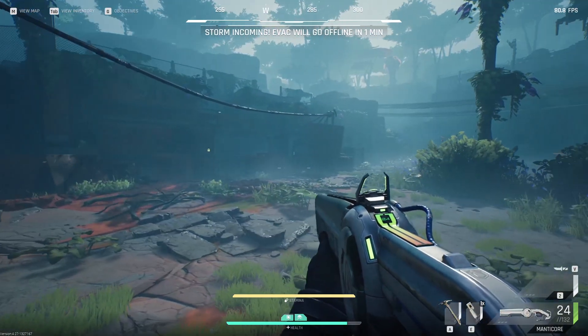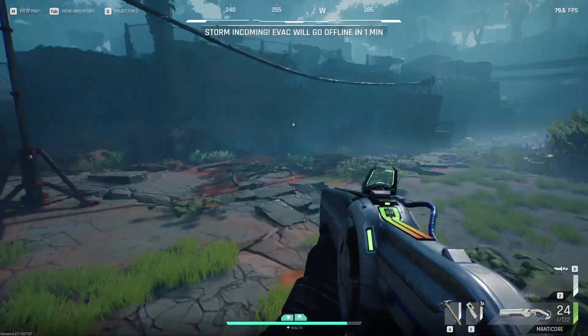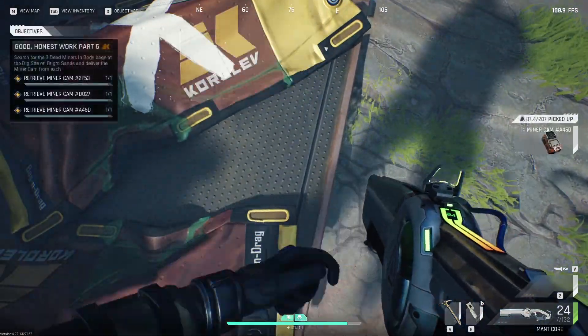And then we have the third one — it's in the middle of the DIG site. You have the big building over there, and it's here on the right side with the big containers. The bodies are underneath it, and the miner cam is here as well.